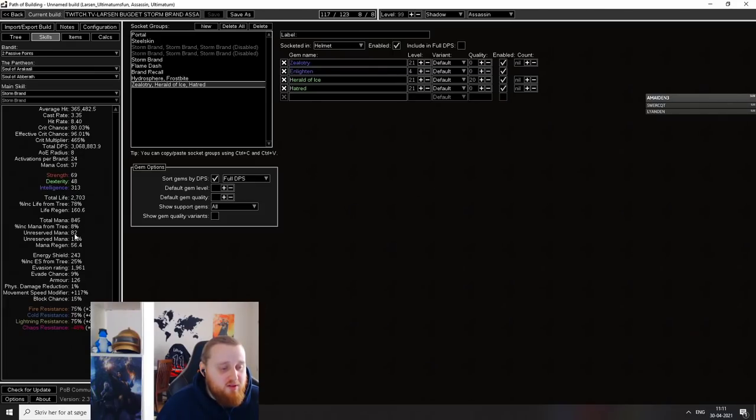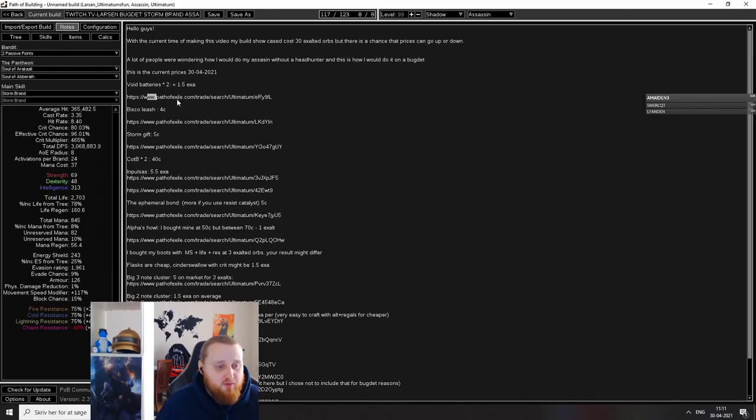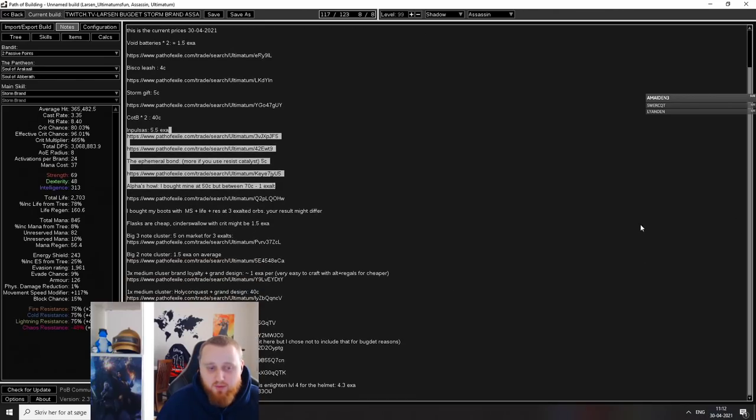We have 82 unreserved mana, which is enough for mapping as long as you click your Cinderswallow flask. In the calculations, I just want to show — we haven't done anything super cheesy. We have Power Charges, Crit Effect from Zealotry. We have two brands attached to the enemy, which is normal for this build. We're getting 2.7k life and 3 million damage, which is really good for mapping. I've included nodes in my PoB where I've linked trades to every single item and the prices at the time of making this video. When I added it all up, it was a little bit less than 30 Exalted Orbs. I hope this can be helpful if you go into the PoB.